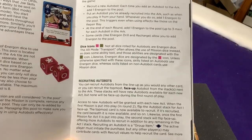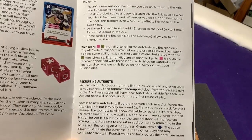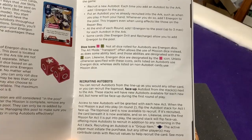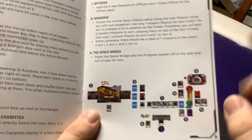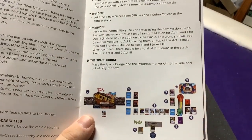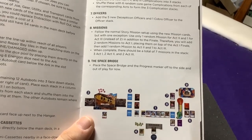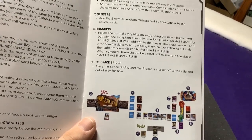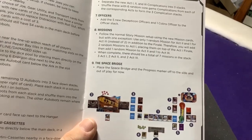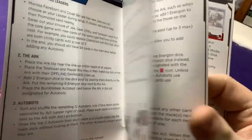These stacks have a new Autobot available for each act, but none are face-up during the first round. Access to new Autobots is granted with each new act — when the first mission of Act Two is put into play, flip the Autobot stack for Act One. So during Act One you have access to the top stack, during Act Two you get the second, and Act Three gives you the third. You won't get access to all of them and you'll only get them in order, meaning every playthrough you'll get a different order of cards — a neat little mechanic.